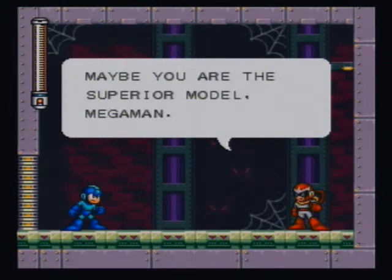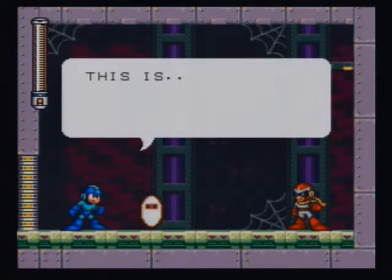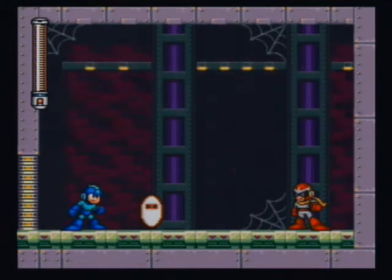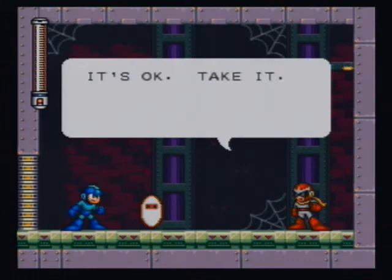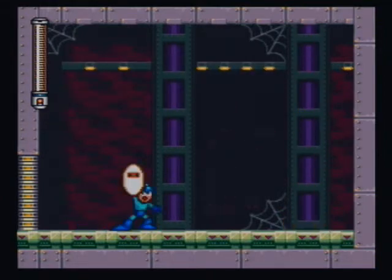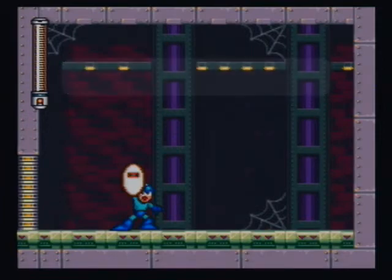Proto Man says: 'Maybe you're the superior model, Mega Man. Here, take this with you.' This is your Proto Shield. Mega Man says: 'You can't give this to me.' Proto Man says: 'It's okay, take it. And watch your back.' You get the Proto Shield. Time for the Wily stages.